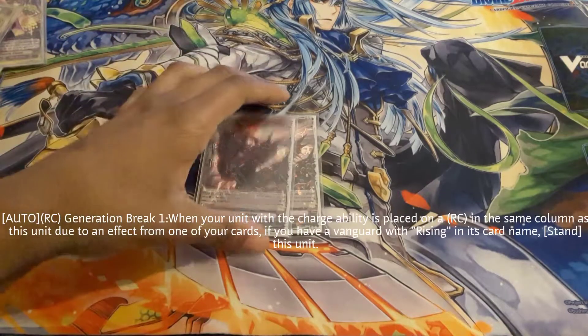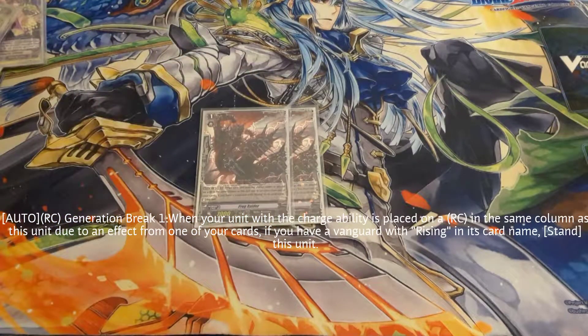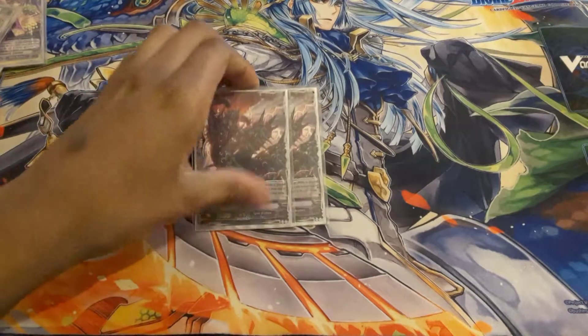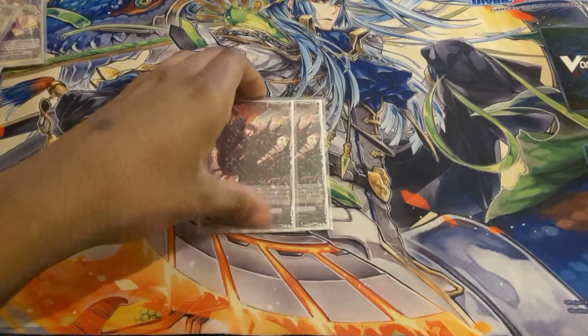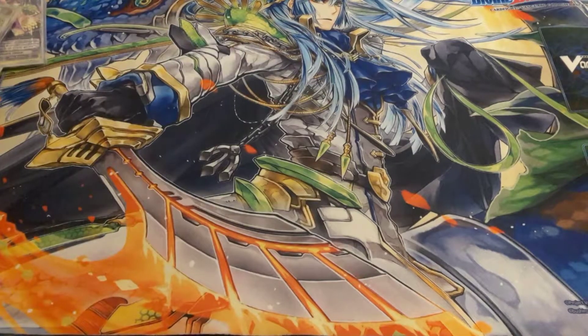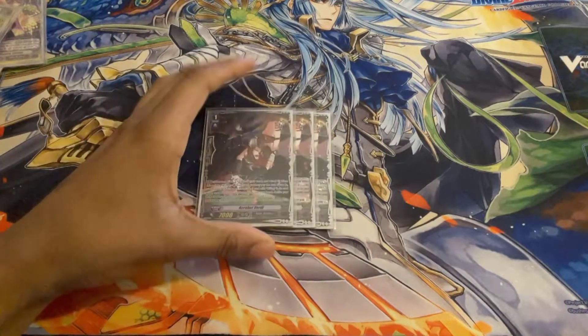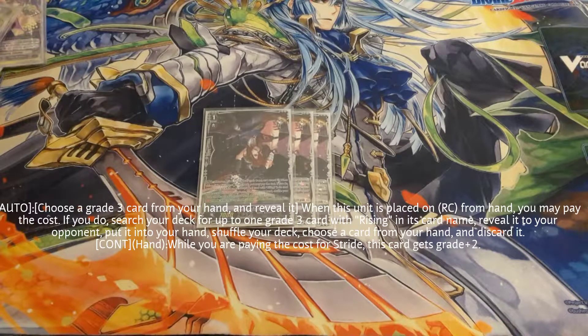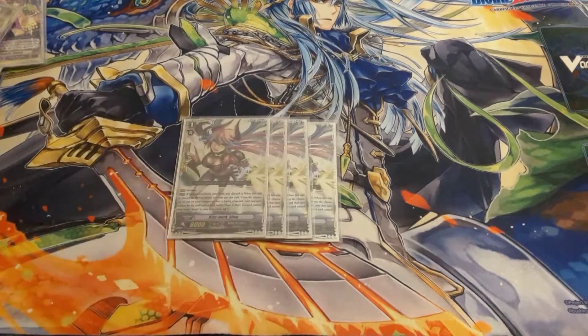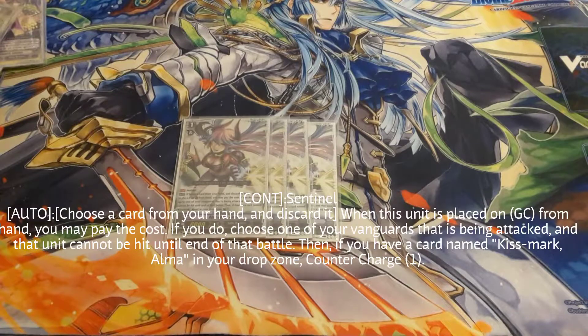I dropped Frog Raider down to two. Really good card, but I just have other Grade Ones to play, so dropping down. Stride fodder is down to three because we have the new Rising Nova. And then last, I'm playing the charge perfect guard — sticking with this one, counter charge one — playing four of it.